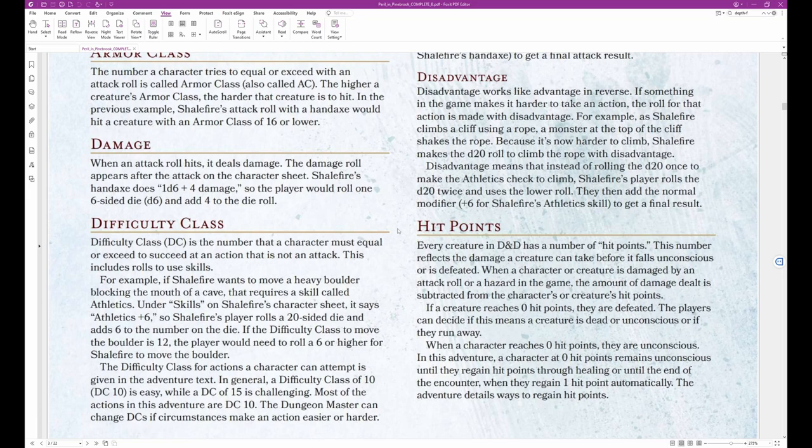Disadvantage works like advantage in reverse. If something in the game makes it harder to take an action, the roll for that action is made with disadvantage. For example, as Shale Fire climbs a cliff using a rope, a monster at the top shakes the rope. Because it's now harder to climb, Shale Fire makes the D20 roll with disadvantage — rolling the D20 twice and using the lower roll, then adding plus 6 for Shale Fire's Athletics skill to get a final result.